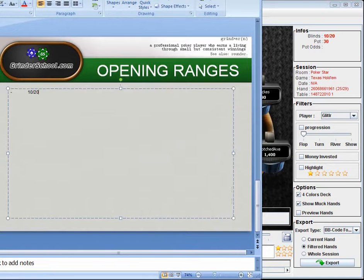At the 10/20 level — and 15/30 is pretty similar — I'm going to be opening Jack-Jack and Ace-Queen under the gun. Sometimes you can open tens as well; sometimes I'll limp. And sometimes I even open Ace-Queen offsuit — not always. I've seen a lot of good players limp Ace-Queen, so that's definitely an option. I just don't do it because I find it's easier to play if I raise.